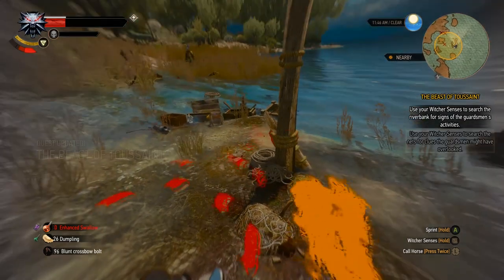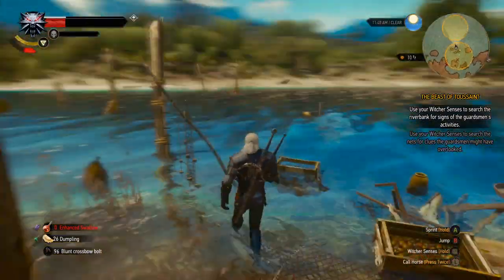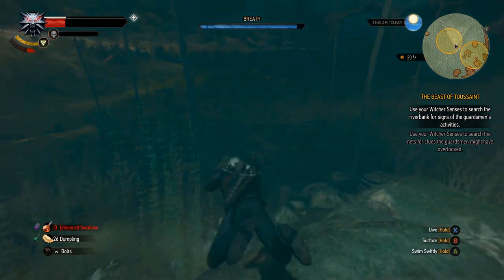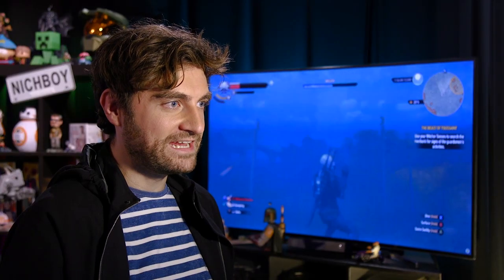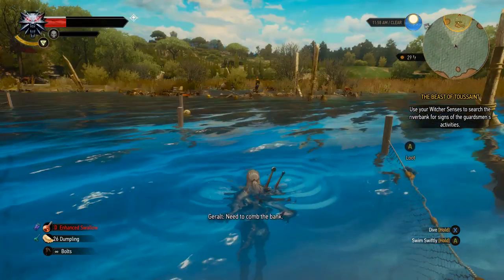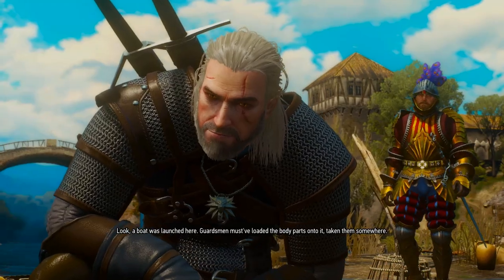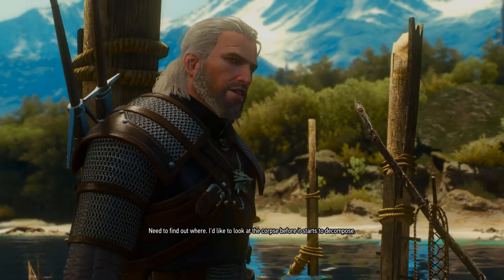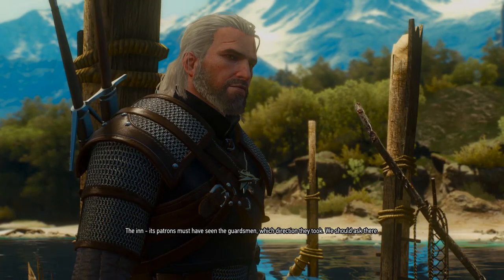Quest updated — gonna dive in and make sure they didn't miss anything. Monogrammed kerchief — did that say monogrammed DLC? A noble's accessory, clearly. Need to comb the bank. Look, a boat was launched here. Guardsmen must have loaded the body parts onto it, taking them somewhere. Need to find out where. I'd like to look at the corpse before it starts to decompose. The inn — its patrons must have seen the guardsmen, which direction they took. We should ask there.